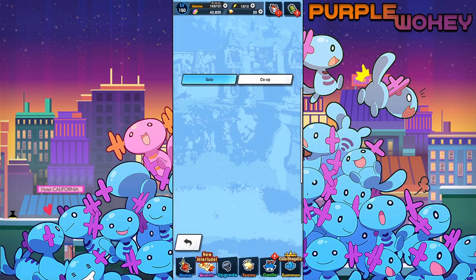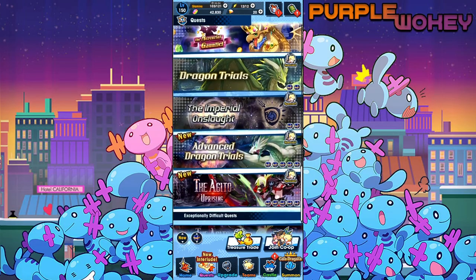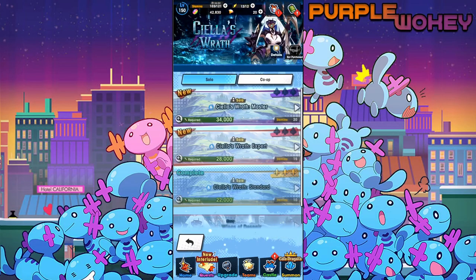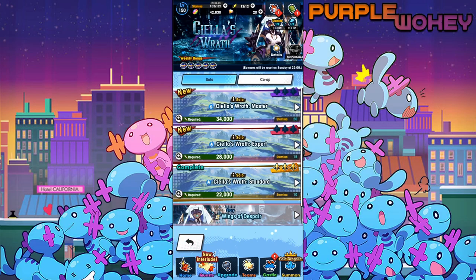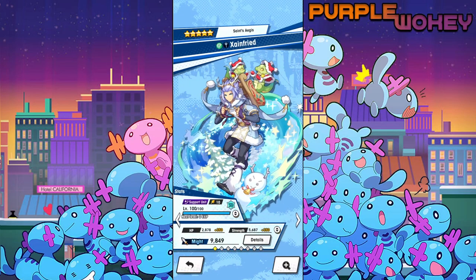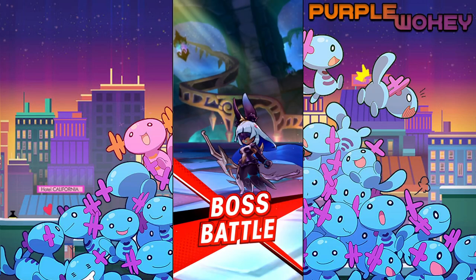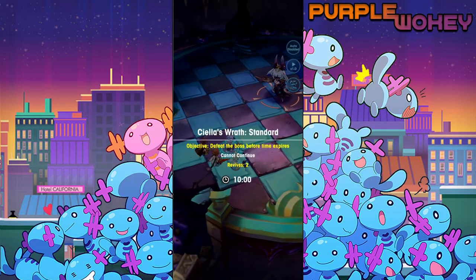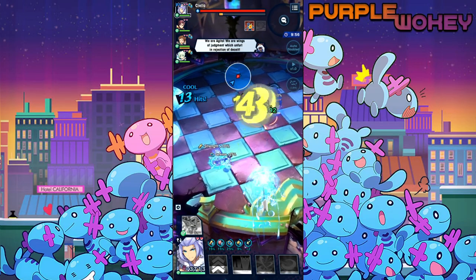Reindeer are serious business in this place. Alright, let's move on to the last piece de resistance. The Agito — Celia's Wrath. Not expert because I'll just die. Standard — there you go. Let's go in here with Reindeer Boy and finish this off. But yeah, so far he's pretty solid. Similar to Poseidon is pretty solid.